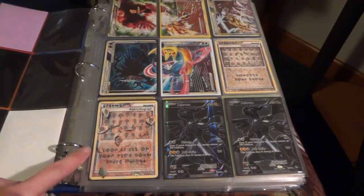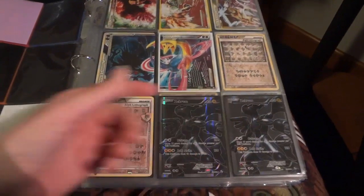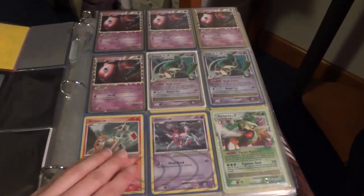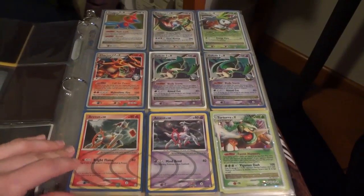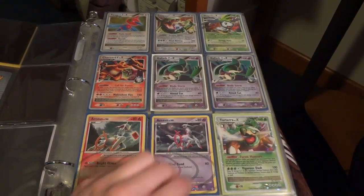Here is the good Alpha Lithograph that lets you look at your prize cards — this one is the Undaunted one. We have a full set of Mew primes, and here we have some older rotated-out Level X's and some Arceus.